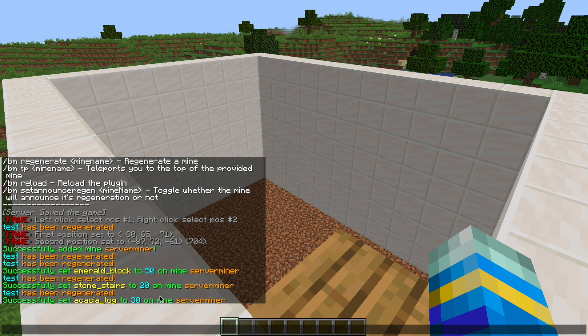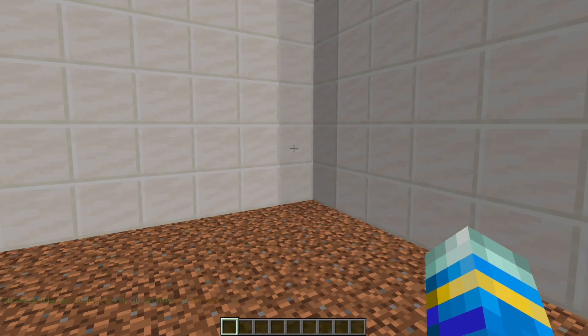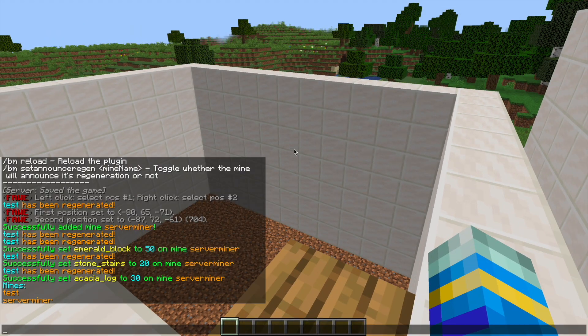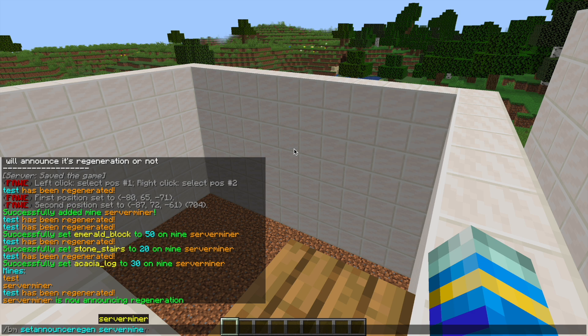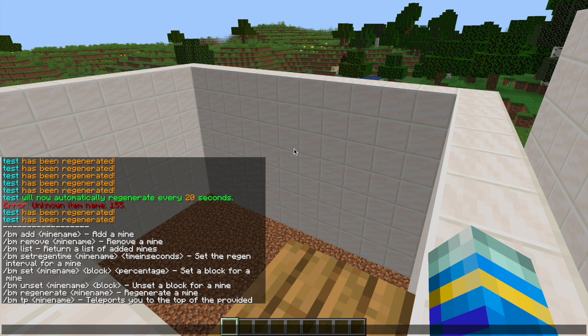Let's do an emerald block for 50% and I'm just going to do a couple more over here real quick. I've added three different blocks and now that we've done that we can do a couple more commands. There is BM TP and then ServerMiner, and if you ever lose it there is the BM list command which lists all of them. Then there are a couple of other commands — we want to do BM set announce regen for ServerMiner so it will announce when that happens, and finally we want to set the regen time by doing the BM regen time command for ServerMiner and then in seconds — maybe 20 seconds, although that's probably a little too fast.